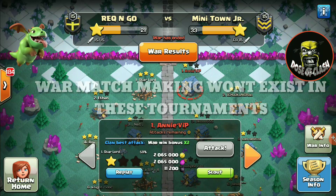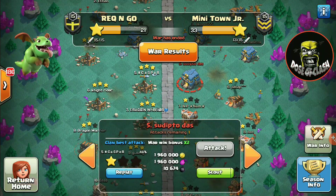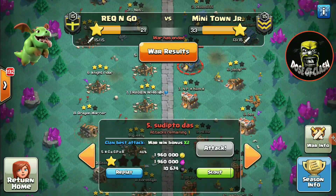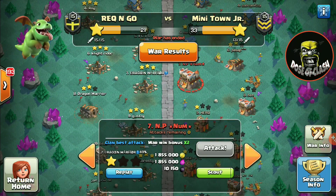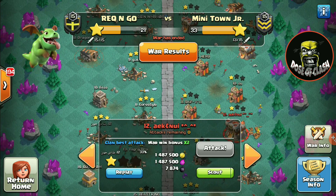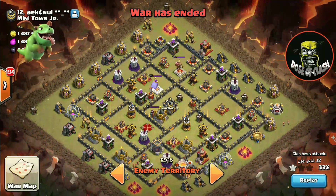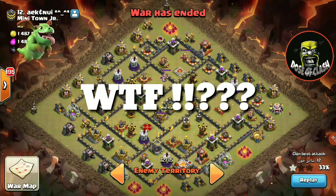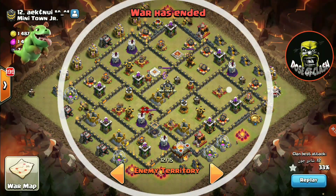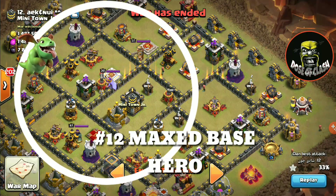The enemy had five Town Hall 12 players in their war while we had only three. Speaking of Town Hall 11, they had multiple — even their number 12 base was a Town Hall 12. We got hooked up against opponents who are totally maxed out on walls, buildings, with heroes at level 37, level 47, and even higher.